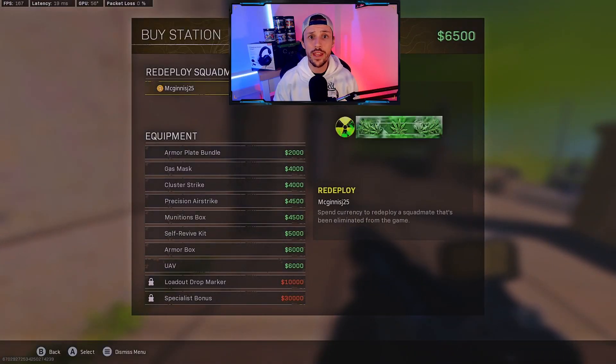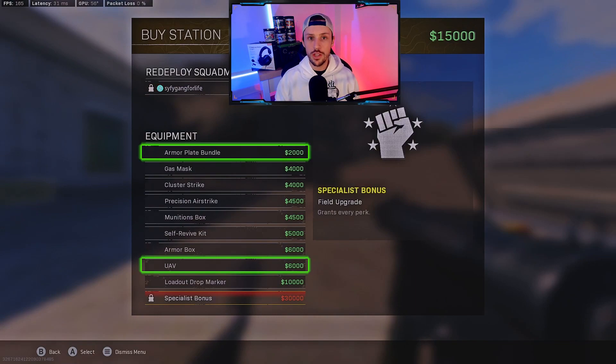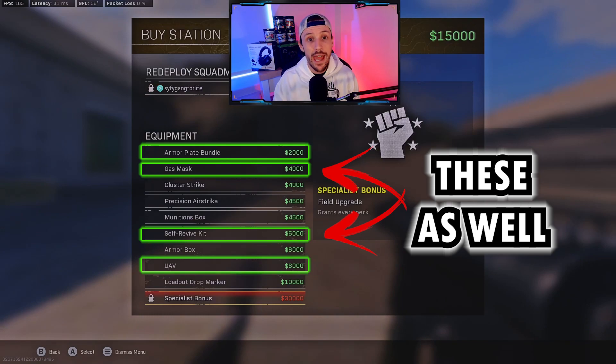A few other things to note: buying your teammate back is $4,000, UAVs are still $6,000, and armor bundles are a little bit more expensive — they're $2,000 now as opposed to $1,500. Just keep that in mind.